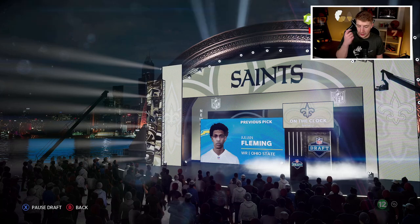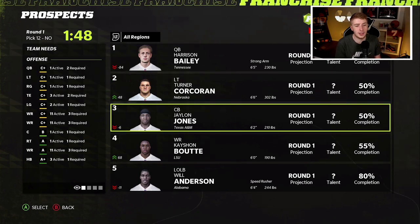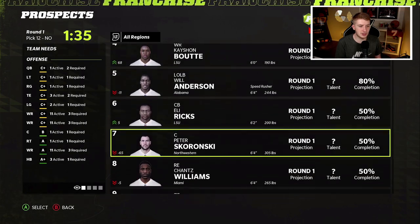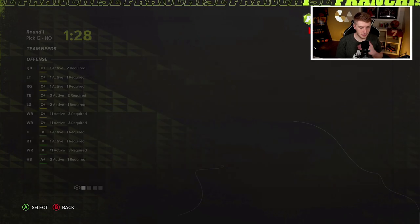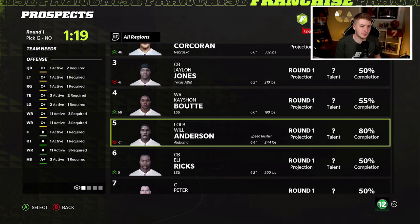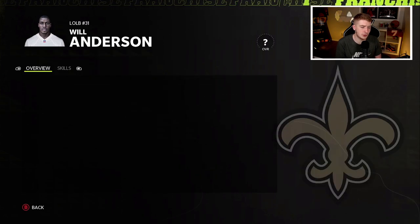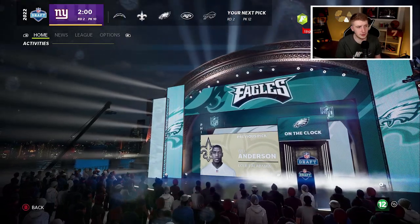I don't think the Saints have their first round pick because of that Eagles trade they made to get those two picks in this year's draft, but I won't worry about it today. Round one, pick number 12 — we definitely could use another corner, so Jalen Jones out of Texas A&M definitely makes sense. Will Anderson also makes sense. We also have a quarterback option in Harrison Bailey, but I wouldn't mind just rolling with Jameis Winston. It's going to be between Jalen Jones or Will Anderson. Will Anderson has B tackle, C zone, A finesse moves — I'm going to take Will Anderson with my first round pick.